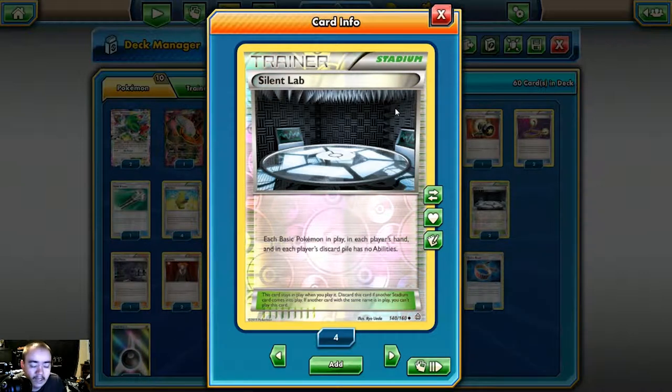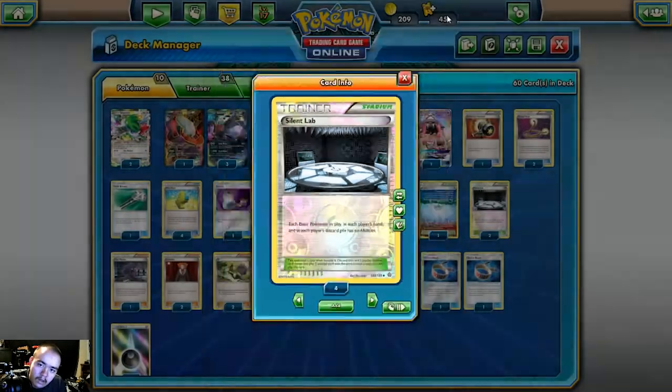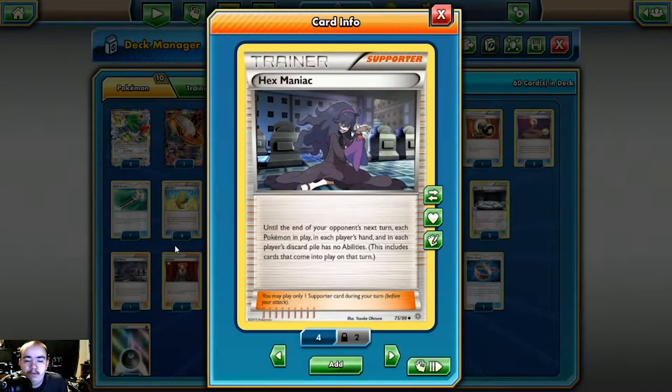We play two Silent Lab, which we drop after we've used all our basic Pokémon abilities — Shaman, Hoopa, and Tapu Lele. Silent Lab cuts off your opponent's Shamans, Hoopahs, Tapu Lele, Tapu Koko, and any basic with an ability. One Hex Maniac is mostly for the Decidueye matchup, but also against Mega Ray and Mega Gardevoir — a first-turn Hex Maniac really cuts off their Explosive Start. It's also useful against Volcanion to cut off Steam Ups, and generally shuts down Shamans, Tapu Leles, and Hoopahs across the board.